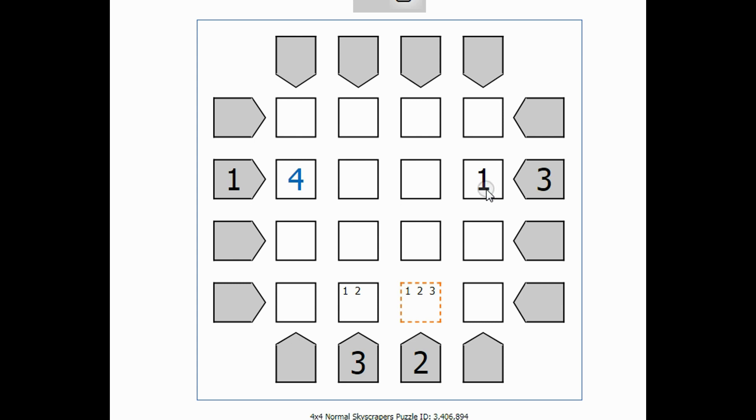Let's start filling stuff in and see what happens. Here's a 1, here's a 4. That tells me this has to be 2 or 3, and this has to be 2 or 3. But I know that I have to see 3 things going across to the left. So if I go 1, 2, 3, 4, I can see 4 going across — but the clue is a 3, so it can't be that way. It has to go 1, 3, 2, 4, where I can see 3 things going across. I put a 3 in that box, which means this 3 can't go here. Now I have a 1 or 2 and a 1 or 2, meaning 3 or 4 here and 3 or 4 here. But I already have a 4 in this column, so this box has to be a 3 and this box has to be a 4.